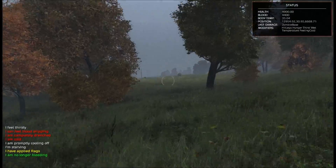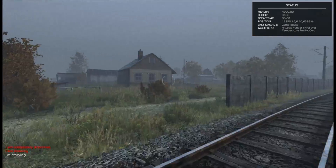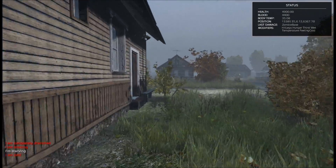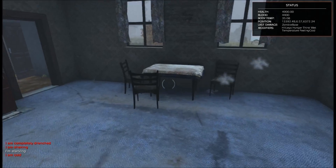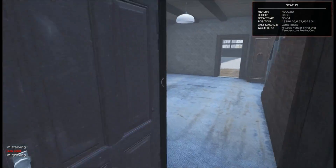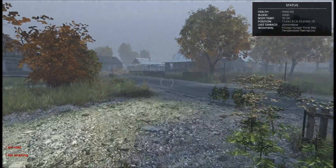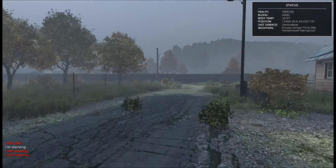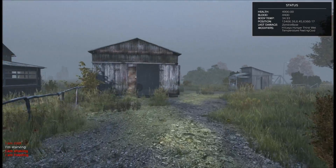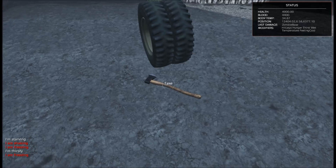We've managed to stop the bleeding caused by that zombie. Let's head over to Solnichne. We've made it over here. Anything at all? Anything? Nothing. Oh, a zombie right there on the street. I want to check this garage though — there might be something inside we can use. We just threw away our pickaxe. An axe! Nice. Let's take that.